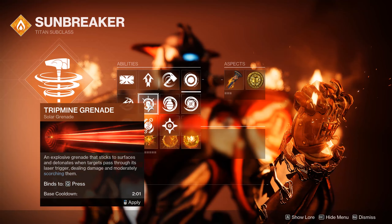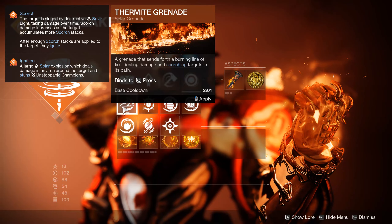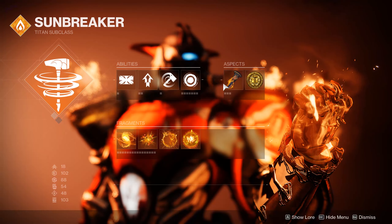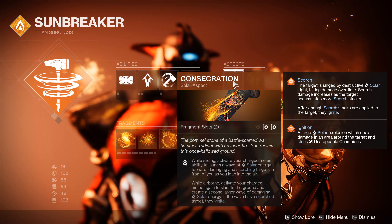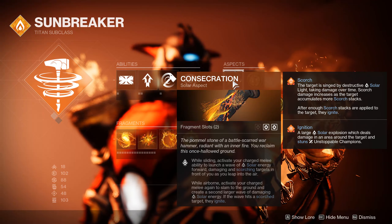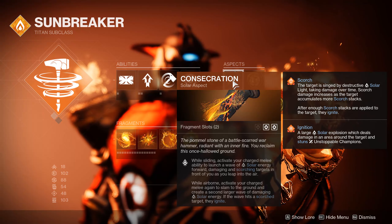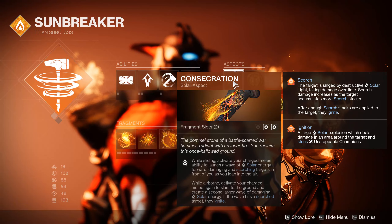We also have the Thermite Grenade, which is probably best on Titans. It is just multiple waves of basically wave-frame grenade launcher hits, scorching in multiplicity — a solid option for denying a room. And the funnest aspect available is Consecration, where sliding you can melee and cause an initial uppercut, and hitting the slam the second time will cause a second wave that will ignite anything in its path. This is honestly probably the most fun of all the aspects available on any Titan subclass.